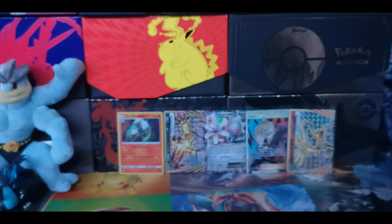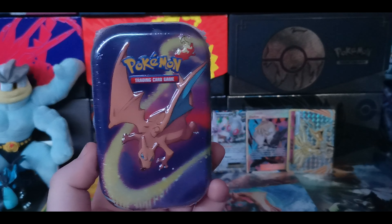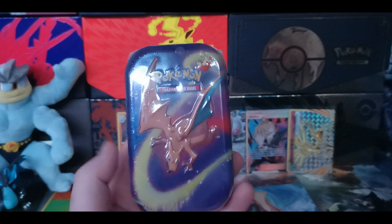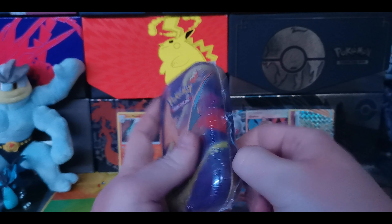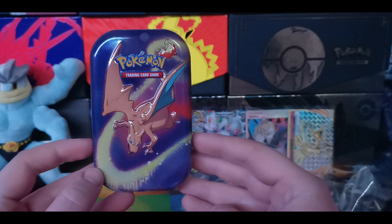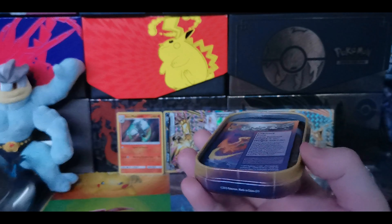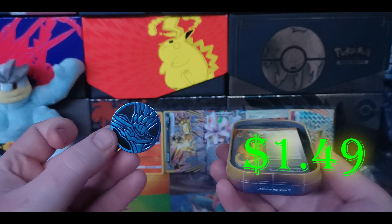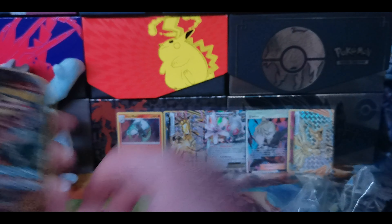For our last but not least we have Charizard of course. You guys just take in this artwork for a second - it just looks super cool. When I bought this I didn't know that Charizard had a tin in this tin set, but oh boy when I opened this up and I saw this. Oh amazing. Let's see the coin we have - it is a Xerneas coin. I can't remember if we had one of those yet but I don't think we did. So we got like five different coins from these tins.